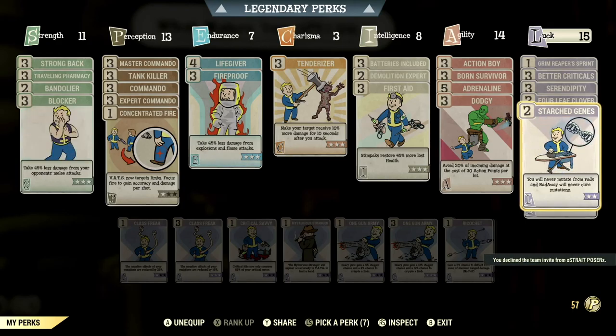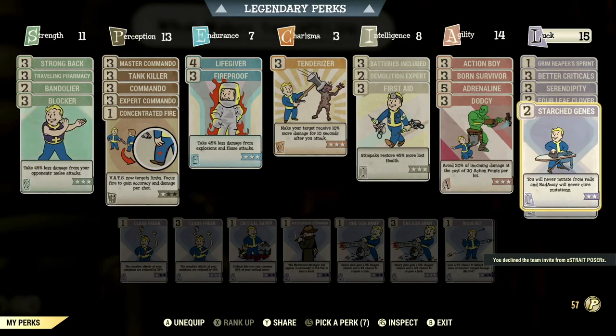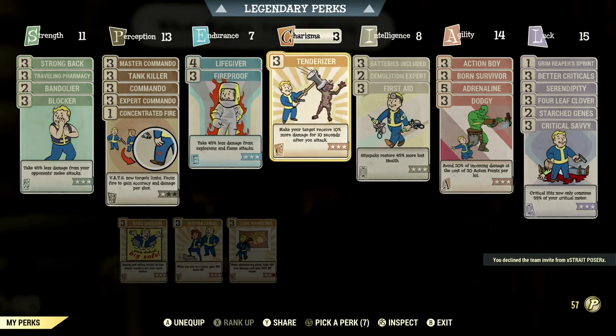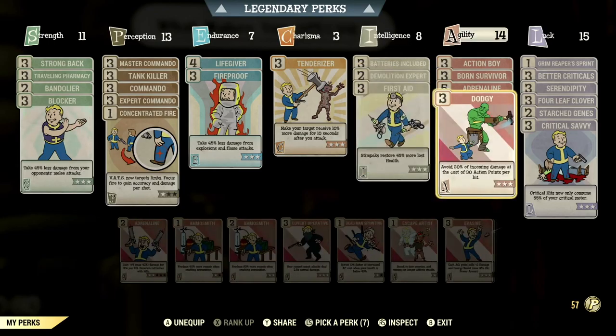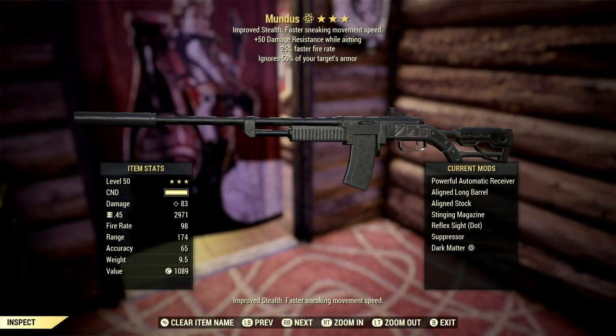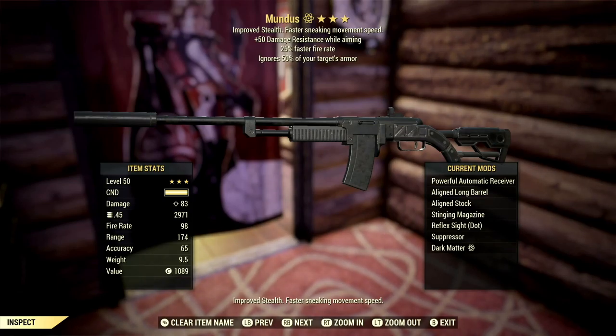I have Starched Genes because I don't want to lose my mutations. There aren't any special mutations specific to this build — if you want to see mutations I'll link my bloody build video. But other than that, those are my perks. Let's get into the guns.